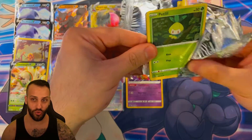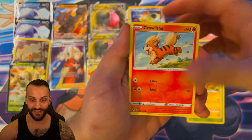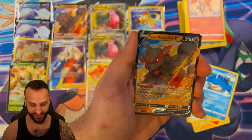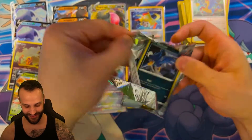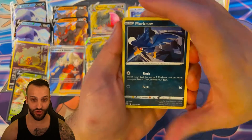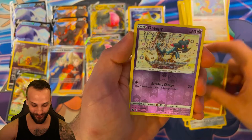We got the Radiant Alakazam — definitely the best Radiant in the set — and a Holo Rapidash. The Japanese Radiants usually look better, but the purple and yellow for Radiant Alakazam actually looks really good. With Psychic types, the Radiants in English don't look bad at all. We got an Archeops Reverse and another Hisuian Arcanine. Two more packs — can we pull that alt? We are about to find out.